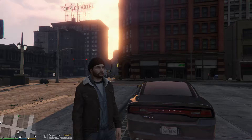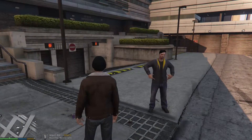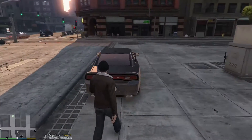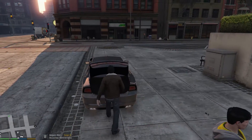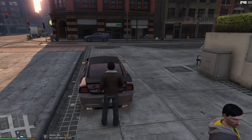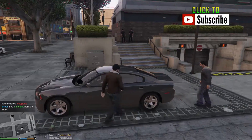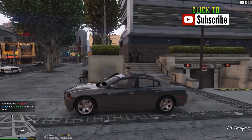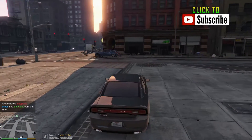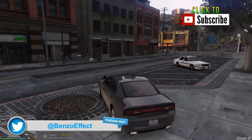Hey guys, welcome back to the channel. Benzo here. We're gonna do some more Grand Theft Auto V LSPDFR police mod, and we have a partner with us today. We're gonna be doing an undercover type episode with this really nice Dodge Charger by Captain 14 — the link will be in the description. It's a pretty fantastic package you can download off the lspdfr.com site. It's got about five vehicles in there. Really nice, guys.